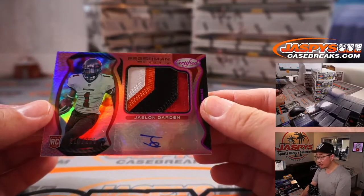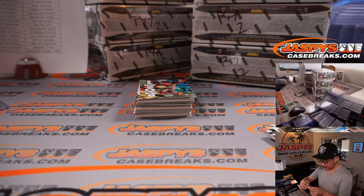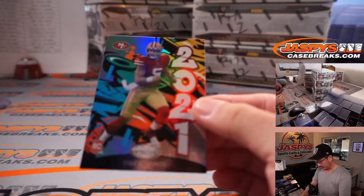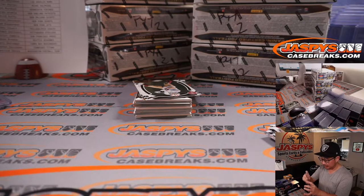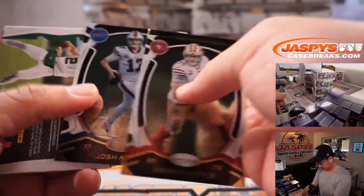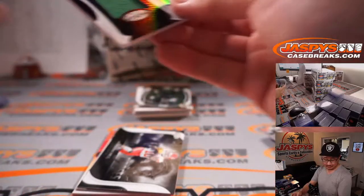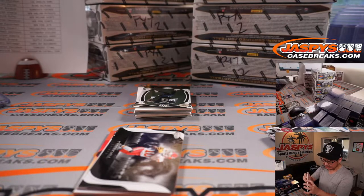Nice patch. Jalen Darden, nice patch, nice auto — 215 out of 299, Buccaneers. There's a Trey Lance insert — these look pretty sharp — will go to Victor and the Niners. And a Zach Wilson New Generation Relic, 49 out of 299. Wilson! Adam Kupperman with his Jets, J-E-T-S Jets.